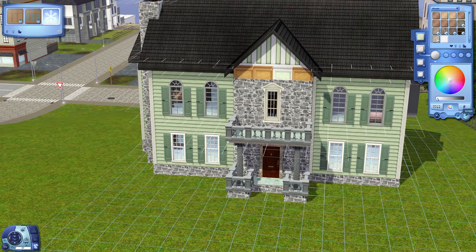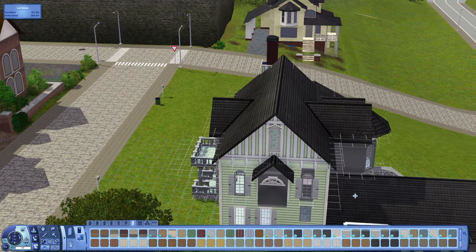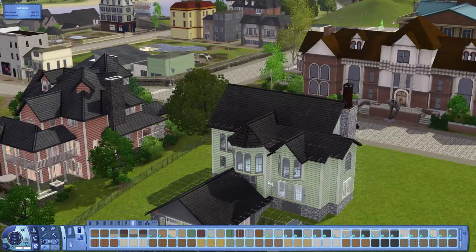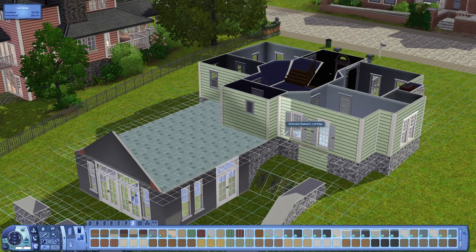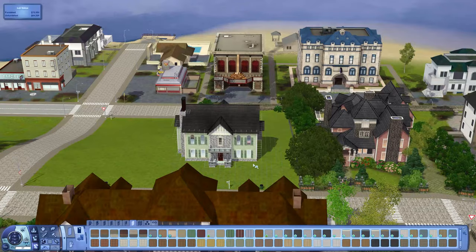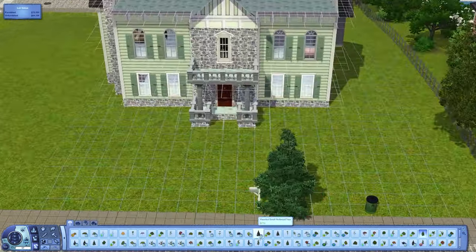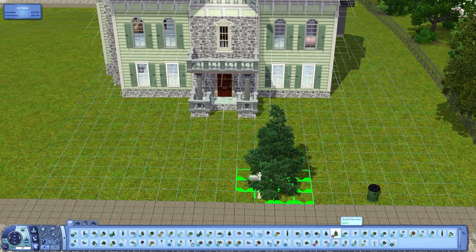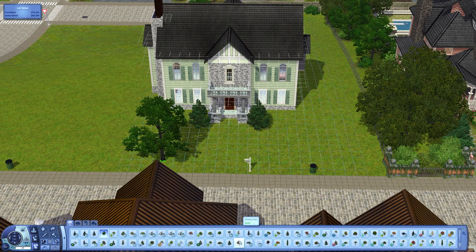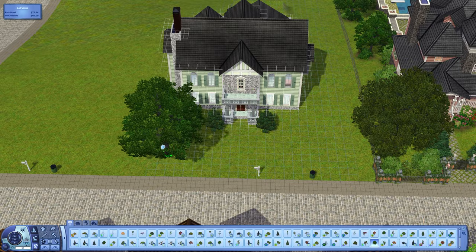I change the front eave to just be stone because having something else there looked a little strange. I also change the stone color to be darker because there wasn't enough contrast with the lighter version. Then I'm getting in some initial trees, though most landscaping will take place in part two.